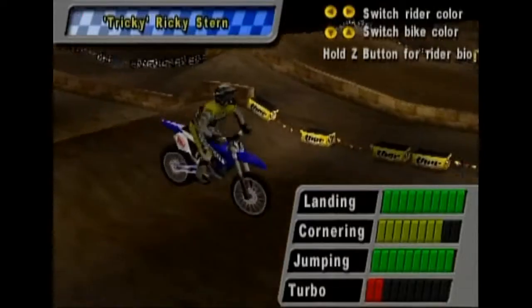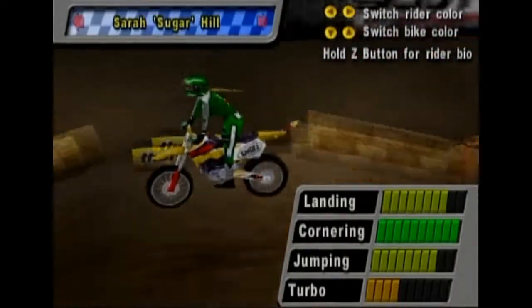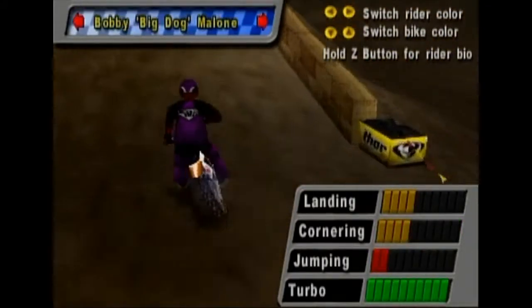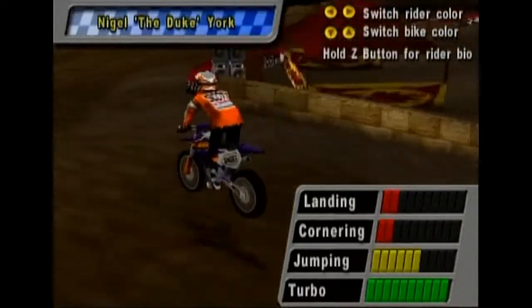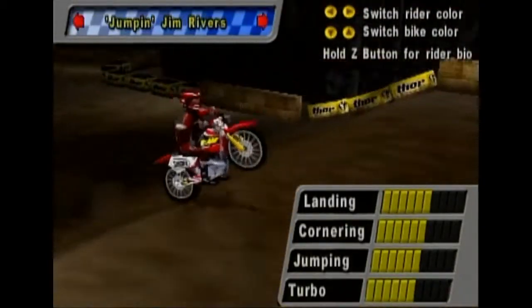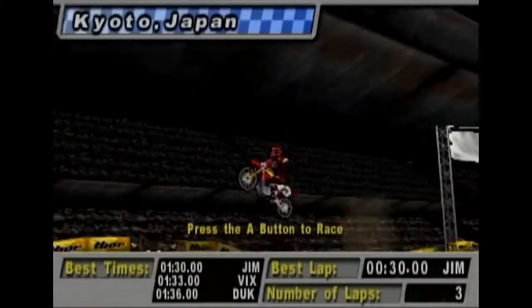Tricky Ricky Stern has really crappy turbo but does everything else like a boss. Then we have Sarah Sugarhill. Do they all have nicknames in quotation marks? Is it a necessity to be a dirt bike rider to have earned a sassy nickname? Then we've got Big Dog Malone — he sucks at everything except turbo. Then Duke York, good at turboing. And Vicky the Vixen. We're going to start with the average guy, Jumping Jim Rivers — press A to continue.